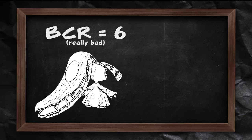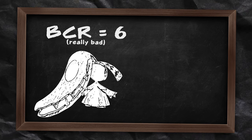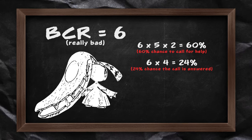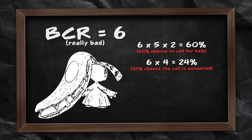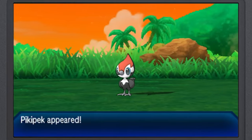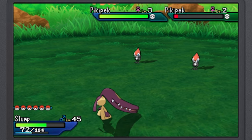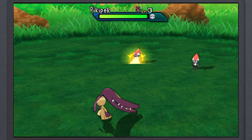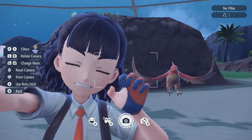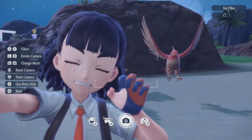Mawile has a base call rate of 6, which is really bad — only a 60% chance each turn to call for help, and only a 24% chance that call will be answered. Although if that call isn't answered, its next call will have a 3x bonus, giving a 72% chance to be answered. It's definitely a far cry from a Pokemon with a base call rate of 15. But I really wanted to reunite Spitfire with its family.